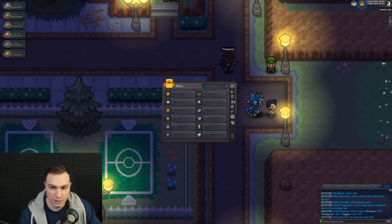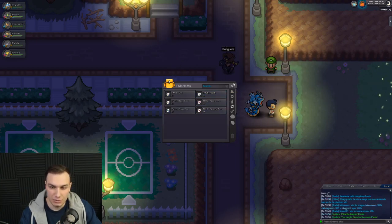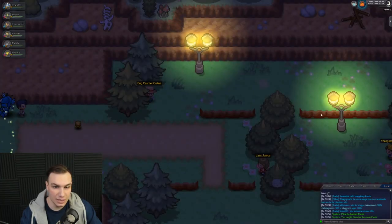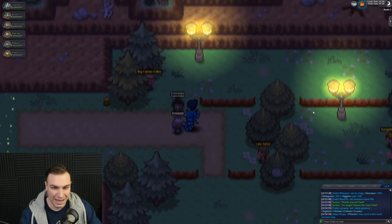I can go ahead and teach Flash to Pikachu. I don't want to teach HMs to any of my main team Pokemon since it's pointless. So Pikachu now knows Flash and we can get through Rock Tunnel easily. There's actually an Abra right here — I could catch it and trade it to that guy for Mr. Mime.